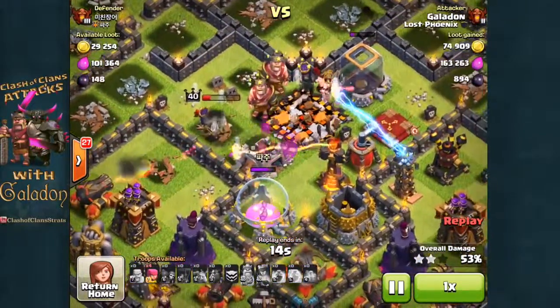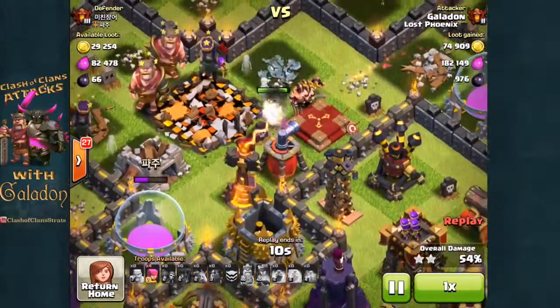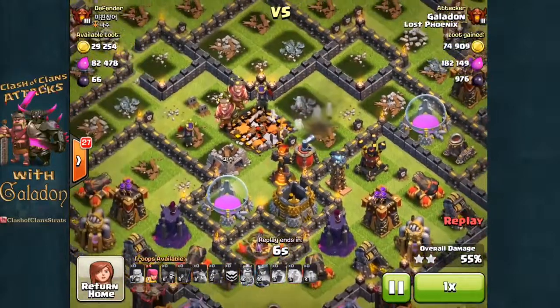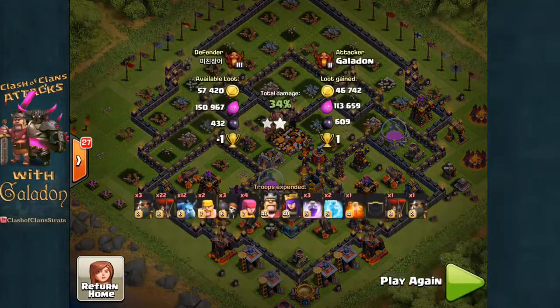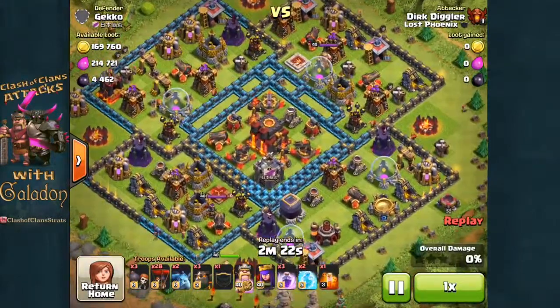The queen goes through the clan castle — there goes the town hall — 50%! And there is the second star. A big relief finally getting the heroes in there. The queen is going to fall, but not before we've grabbed two stars. The attack runs out at 55% damage — not bad for my second attack back at Lava Loon. Getting a little more confidence, maybe not ready to hit a super max yet, but three trophies for that two star felt pretty good.